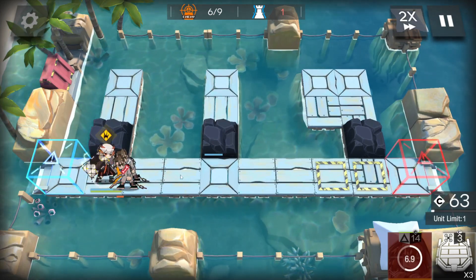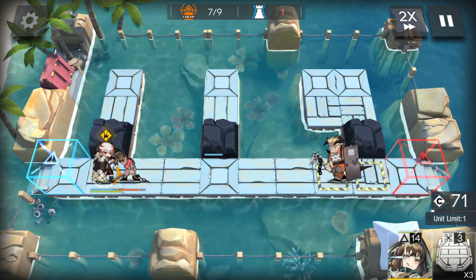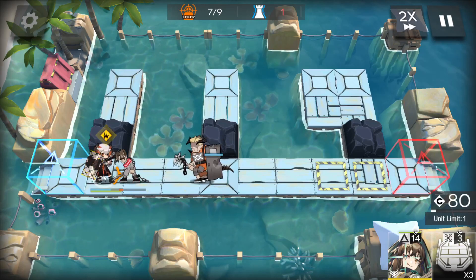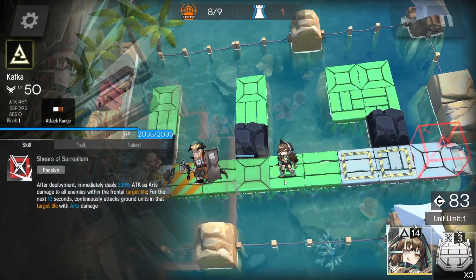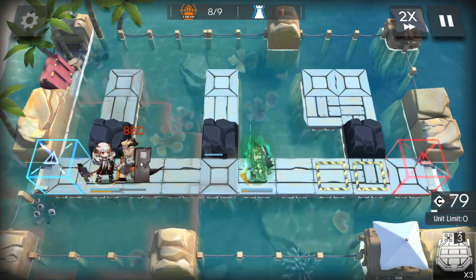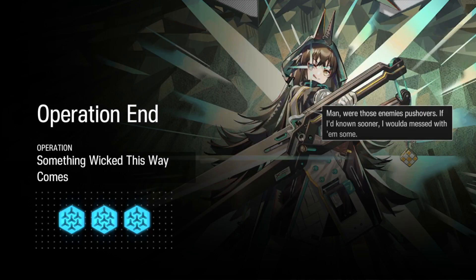Last but not least, excluding these enemies here, we have one more shielded enemy. So this is again very straightforward. We're just going to drop her straight in here, but we're going to wait for Saria's skill. Once that enemy is just about there, we're going to use Saria's skill, just to make the most of it — because as soon as this enemy enrages and breaks its seal, it's going to be very hard to get rid of him. Anyway, super quick, super easy. Hope that helps guys.